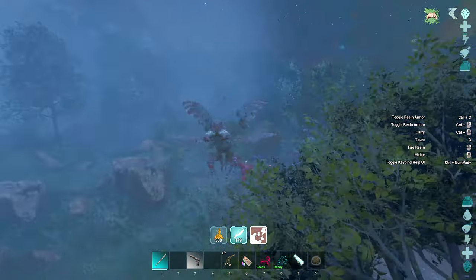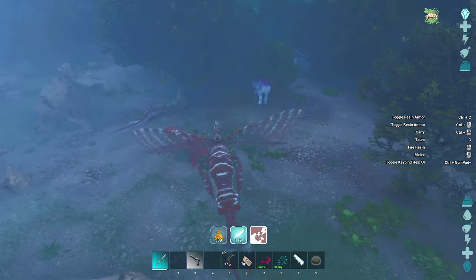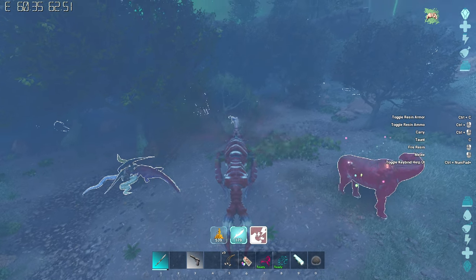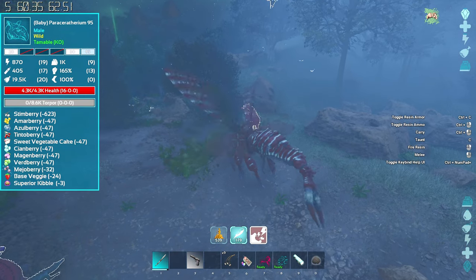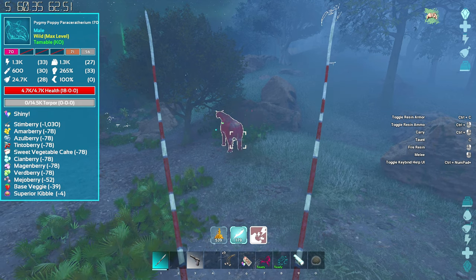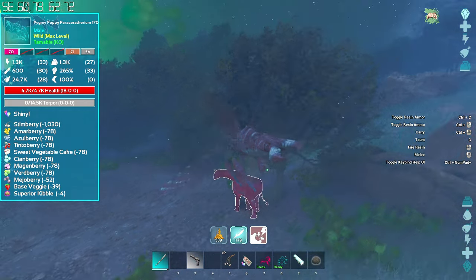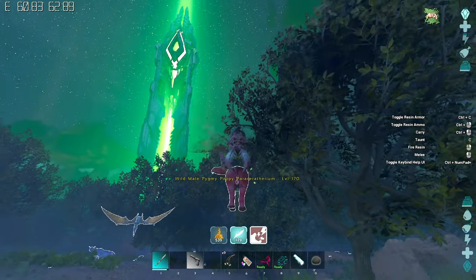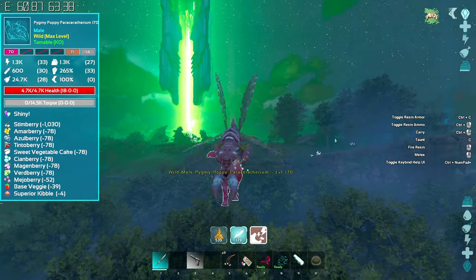Oh, that one's so cute. It's right here — it's red. Oh, and it has a baby. I just want to look at this real quick. This one is like magenta colored. A poppy — a red poppy. I was thinking yellow, like California poppy; I didn't think it meant a red poppy. But that's fine. We're going to pick it up. It is pretty small, right? Are we still going to be able to put a platform saddle on it?